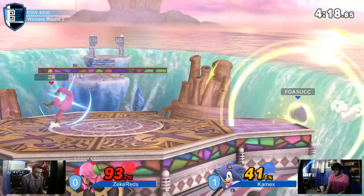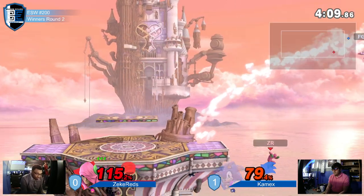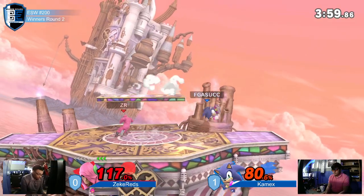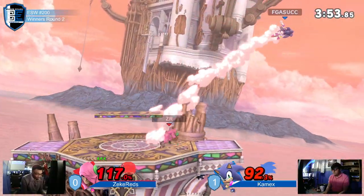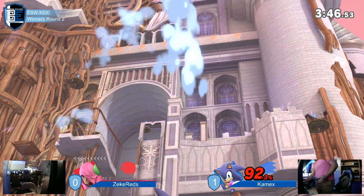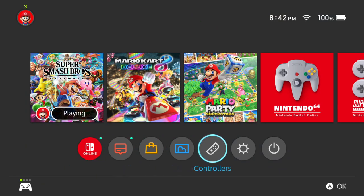Zeke was definitely trying to bait out an option from Kamex — very importantly, Kamex did not bite, and now there's no KO punch on the board. Zeke Reds will never give up despite the matchup not being good, despite being down a lot of percent. Beautiful spacing there to find that down tilt pressure into the jolt haymaker confirm. One stock left — Zeke so close to closing out this game. He brought it all the way back, barely lost game one, lost out on that counterpick advantage, but Kamex sends him down to losers bracket.